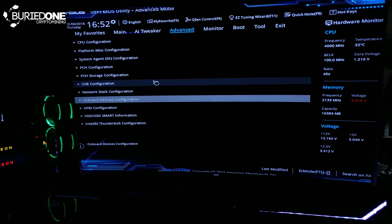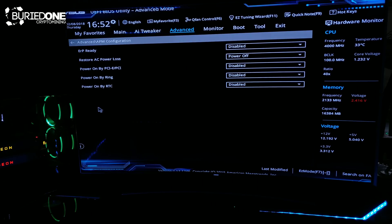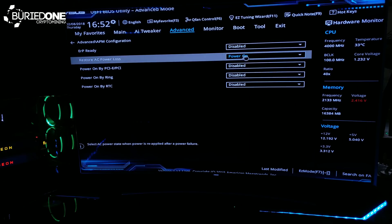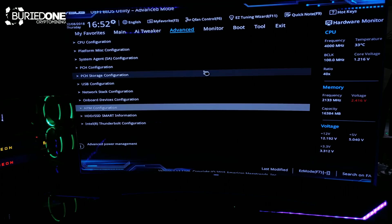There is one more thing we need to do in our advanced configuration — this one was optional. Go to the APM Configuration and set Restore AC Power Loss to Power On, so after a power shortage your computer will restart. This is really useful for mining farms that want to restart their miners after a power shortage or similar event.